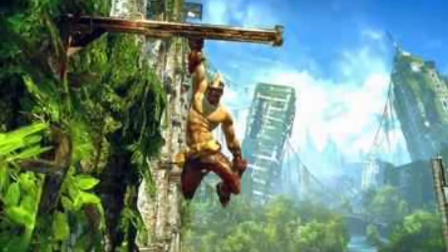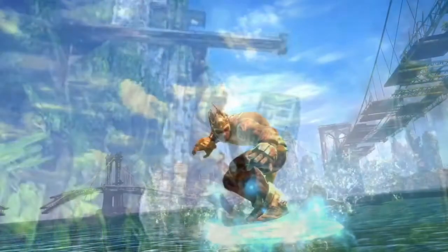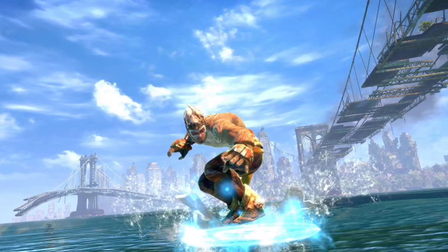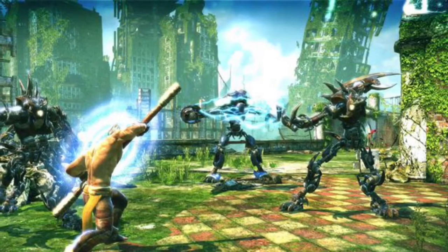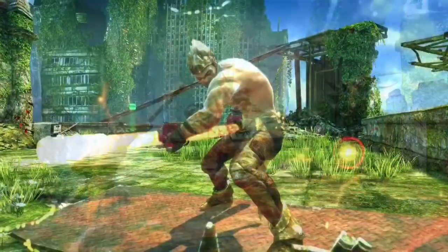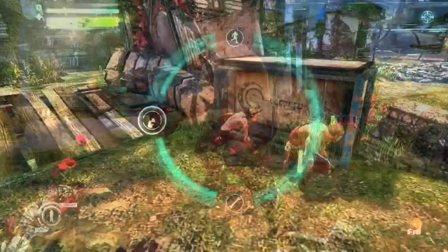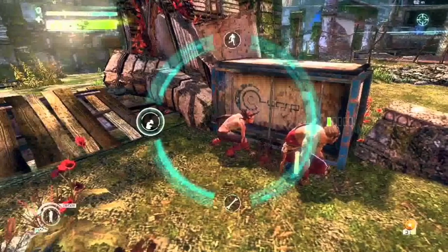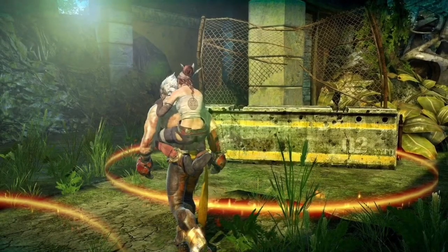Enslaved is an action-packed platform game where we fight across levels using Monkey and Trip's abilities to survive this hostile environment. Monkey is mainly the protector of Trip, having to fight hordes of mechs, but that doesn't make Trip useless — she has abilities to cause distractions and to scan areas where mines may be lurking or mechs may be dormant. I think this makes the two of them a brilliant team.